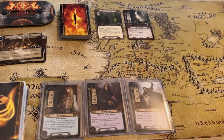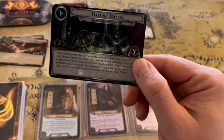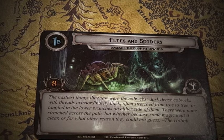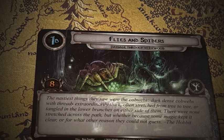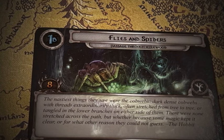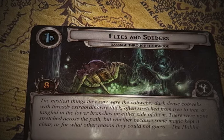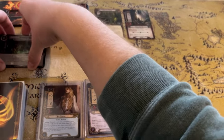With that complete, we flip this over and begin our quest stage one B. It reads: 'The nastiest things they saw were the cobwebs — dark, dense cobwebs with threads extraordinarily thick, often stretched from tree to tree or tangled in the lower branches on either side of them. There were none stretched across the path, whether because some magic kept it clear or for what other reason they could not guess.' We need eight progress to move on to stage two.